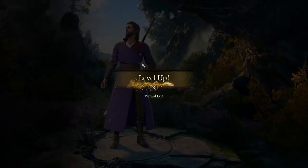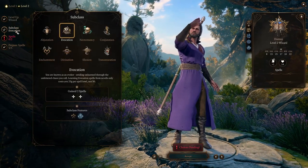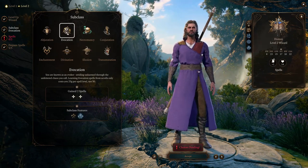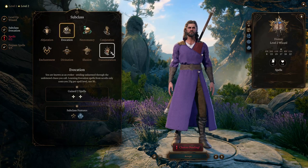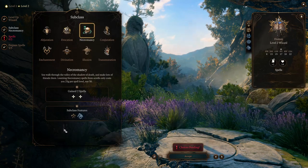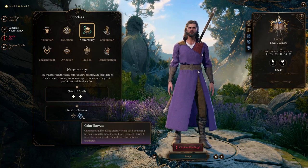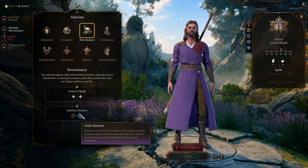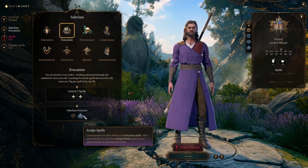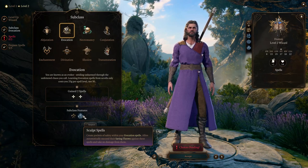Actually, Gale is one I've always liked. Subclass evocation — nice. We could actually change that if we want to. Divination: after long rest you gain two random portent dice during the day. You can use a reaction to change the die of any attack or saving throw rolled near you to one of your portent dice. So if you rolled a one and someone's attacking you, you can change that die so they will miss you — that type of thing.